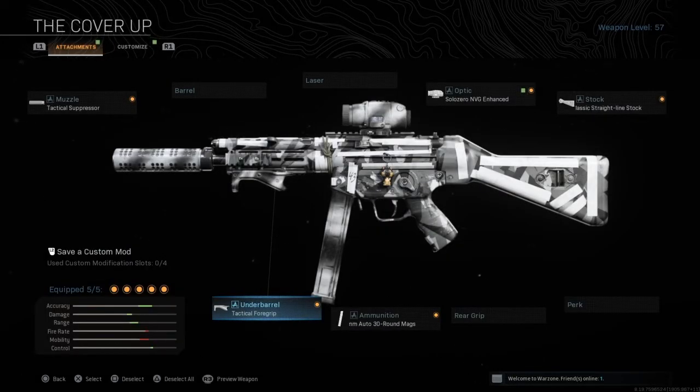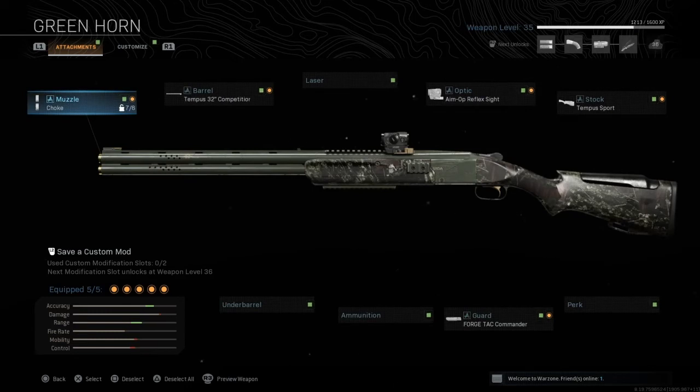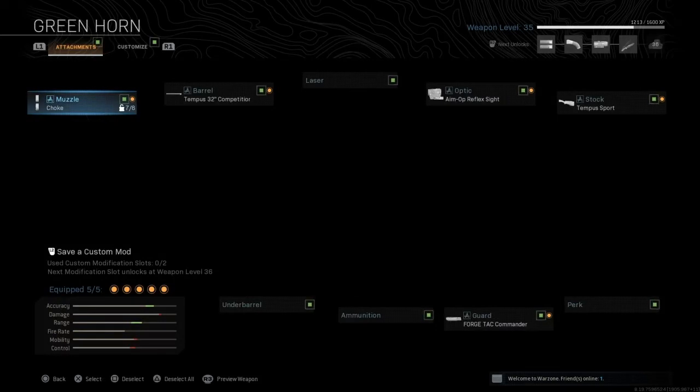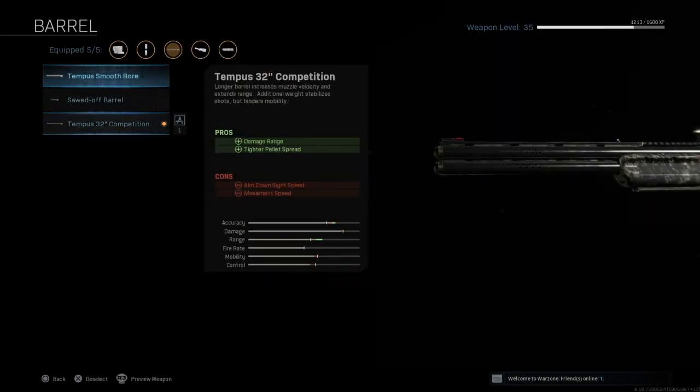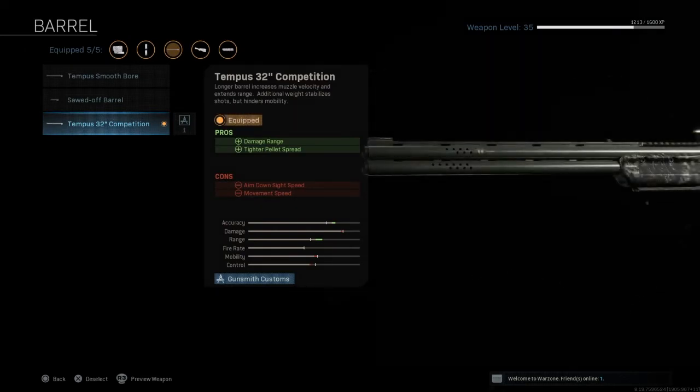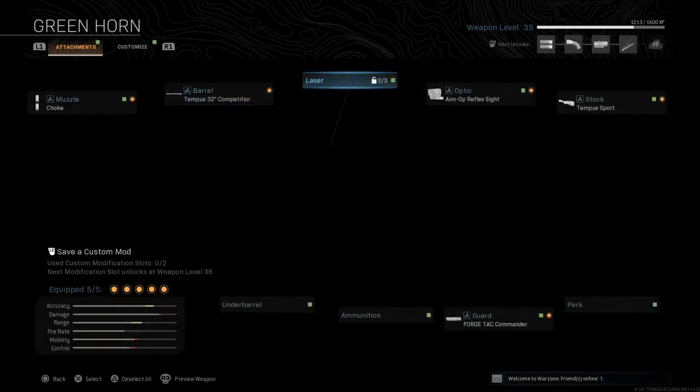The next weapon is the Greenhorn, one of the best shotguns in the game in my opinion. The muzzle I use is the Choke, which gives me more range on the weapon and as you can see it does a lot of damage. The barrel I use is the Tempest 32 Competition, which helps with damage rate and a tighter pellet spread.